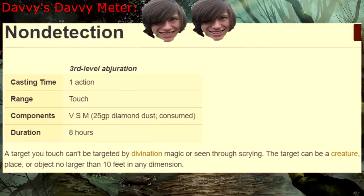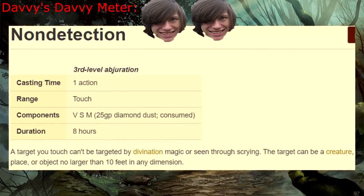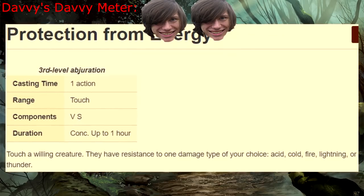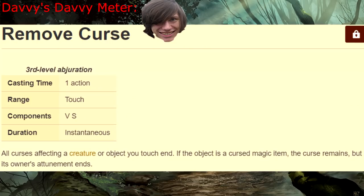Nondetection — I always feel like somebody's watching me. Protection from Energy — how about I just stick with Absorb Elements? You know, the level one spell? Remove Curse — it's not nice to curse.